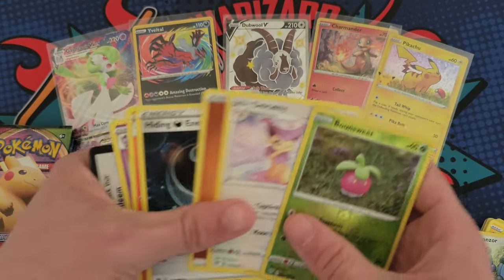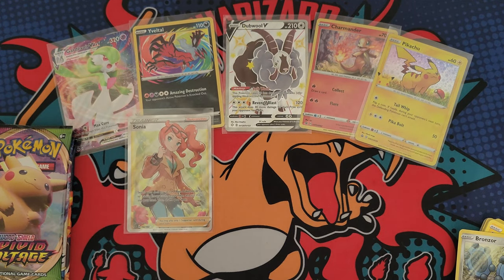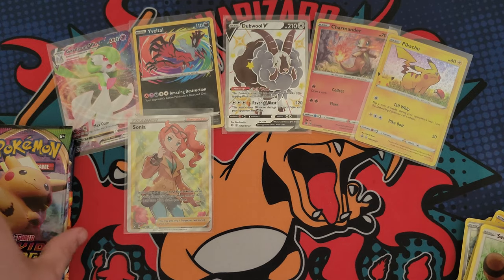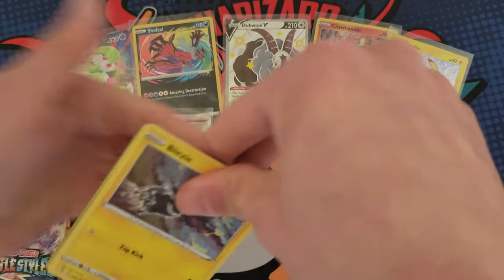Here we go — Delcatty... whack. Here's your code. I can't even complain though, I pulled that full art trainer Sonia. It's always a good day when you pull a full art trainer.